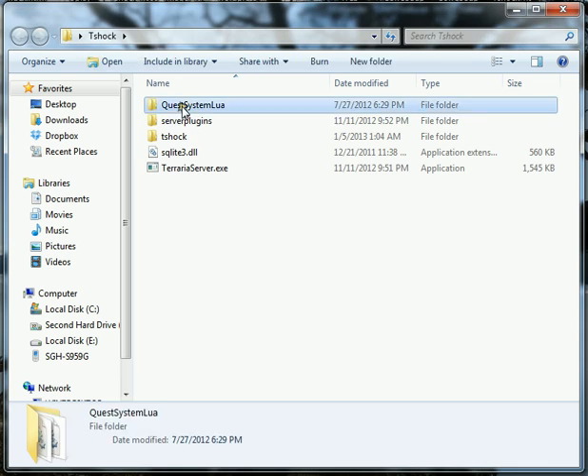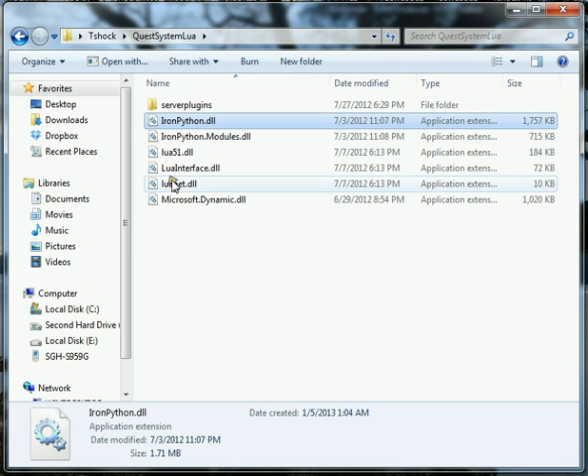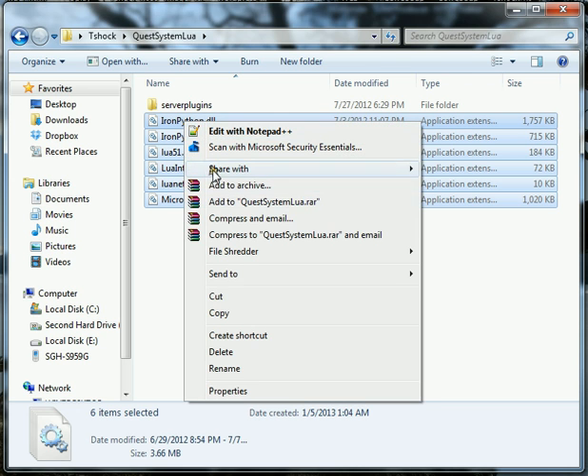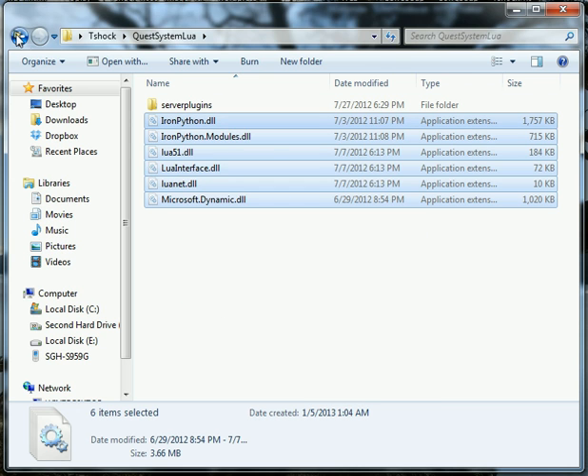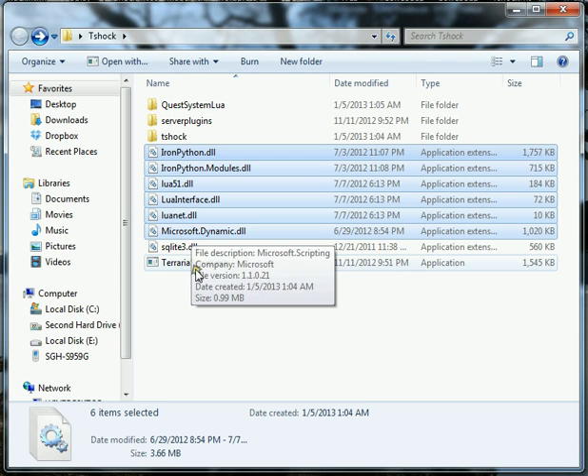First thing we want to do is go into Quest system Lua, and all these .dll files — I want you to select them all, then cut, go back to your TShock main folder, and paste them out here.